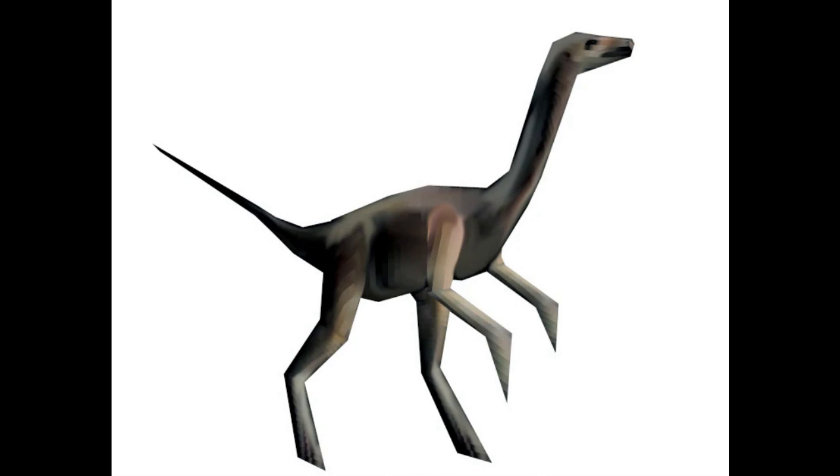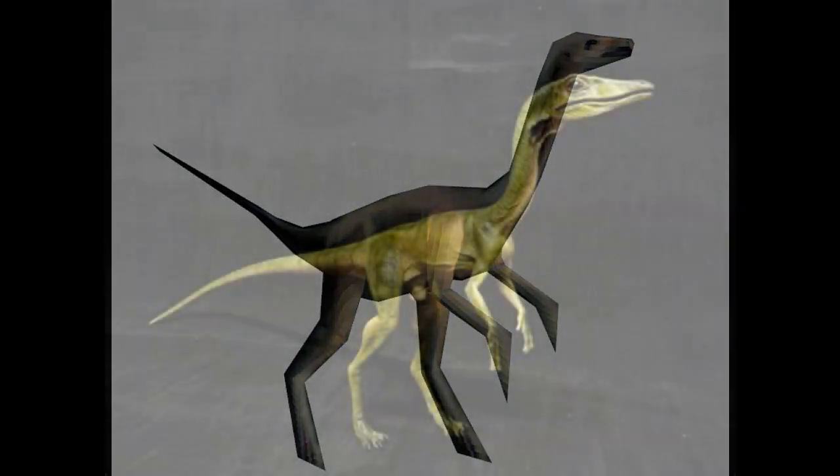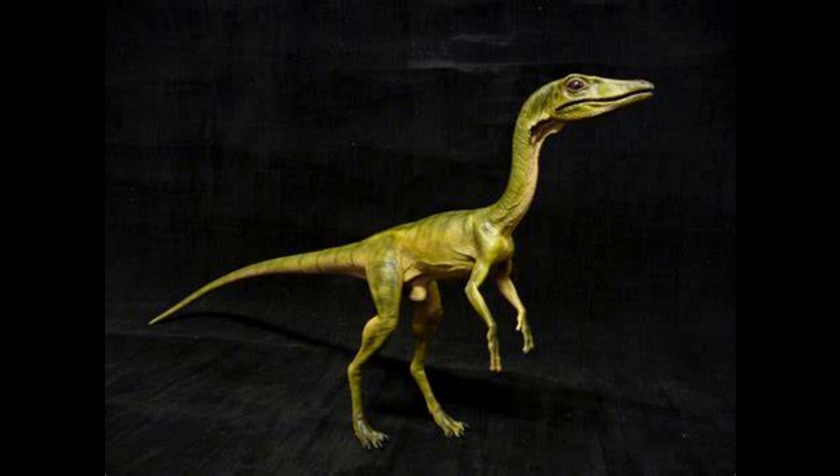Compsognathus could measure up to 30 centimeters and its average length was 1 meter. In Turok Evolution, the Compsognathus are very weak enemies that rarely but still do attack Talset. They appear in chapters 1, 3, 6 and the Zoo.